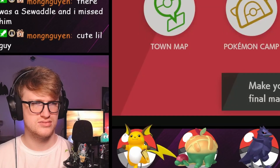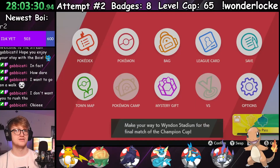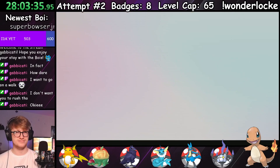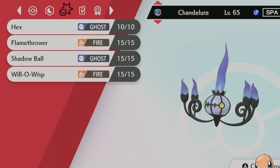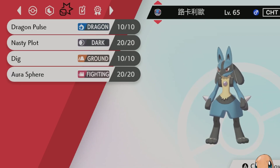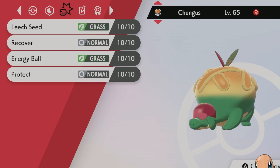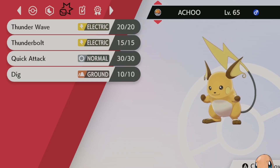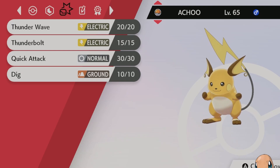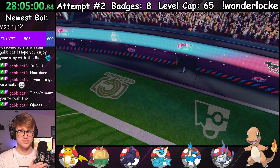All that's left is the final battle against Leon. After getting everyone up to the level cap of 65 and running last-minute errands, it was finally time. With me I had Chandelure holding a Spell Tag with Hex, Flamethrower, Shadow Ball, and Will-O'-Wisp; Aquali the Vaporeon holding Leftovers with Water Pulse, Acid Armor, Aqua Ring, and Ice Beam; Jonathan the Lucario holding a Citrus Berry with Dragon Pulse, Nasty Plot, Dig, and Aura Sphere; Squeak the Corviknight holding a Citrus Berry with Drill Peck, Brave Bird, Steel Wing, and Hone Claws; Chungus the Appletun holding a Citrus Berry with Leech Seed, Recover, Energy Ball, and Protect; and Achoo the Raichu — the very first trade of the run — holding a Scope Lens with Thunder Wave, Thunderbolt, Quick Attack, and Dig. Me and all six of my stepchildren made our way out onto the pitch, and the battle began.